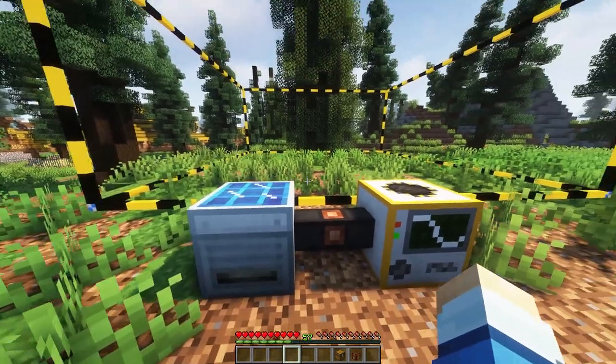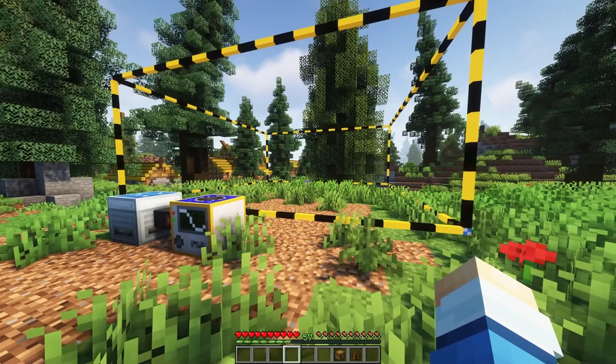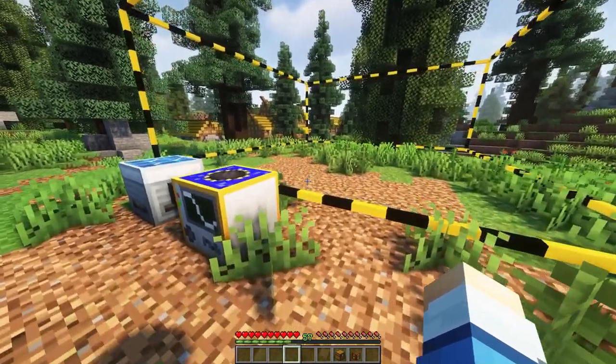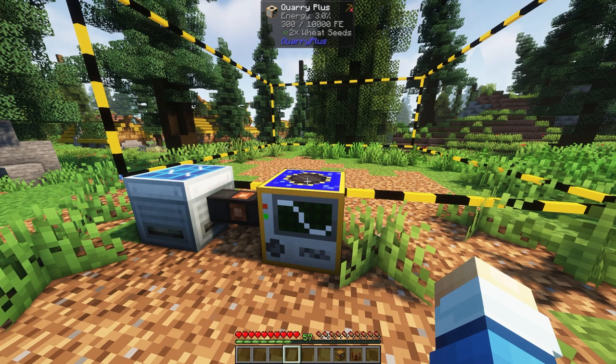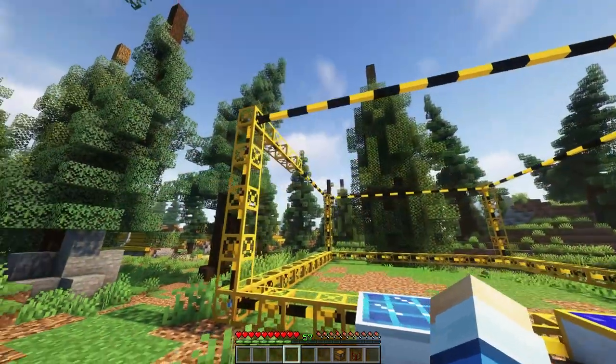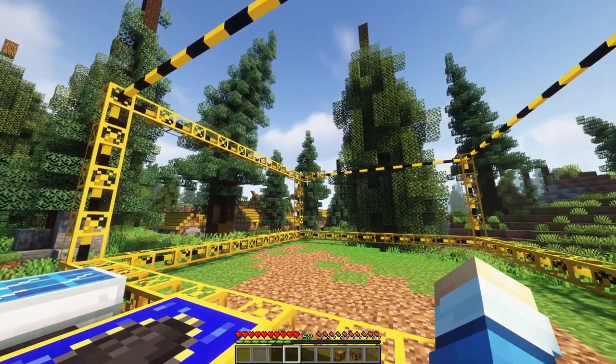Next, we need to power our quarry. We could power it with Tech Energy, which can come from a few mods including Tech Reborn. For a full guide on Tech Reborn, feel free to check out the video in the top right. But in this case, let's just connect it to a solar panel. The quarry will now begin to power up, construct itself, and start mining.